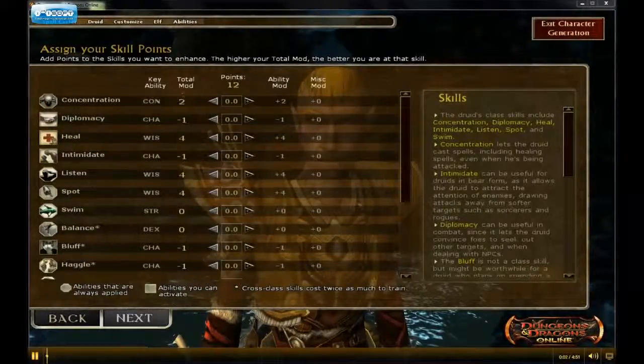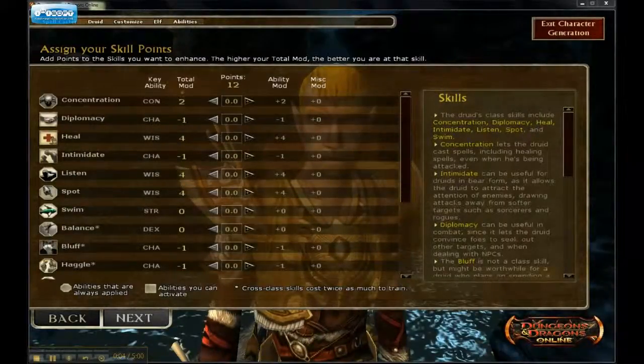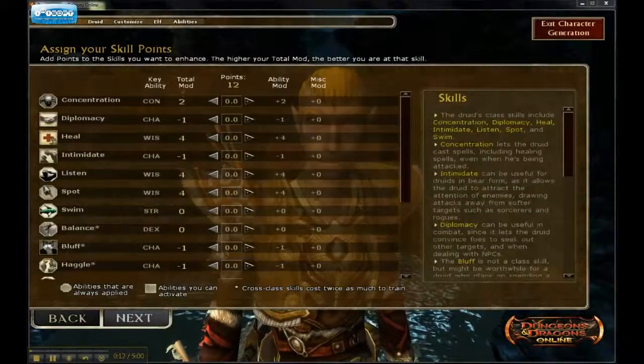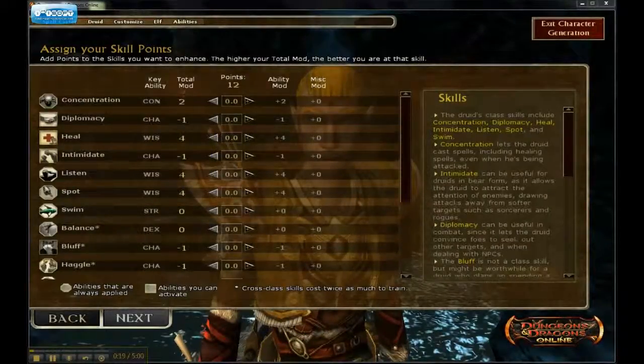This is part 3 on how to create a druid in the game Dungeons and Dragons Online. We started the segment about skill points so I'll pick up from there. The most important skill points for a druid are Concentration, Heal, Listen, and Spot.